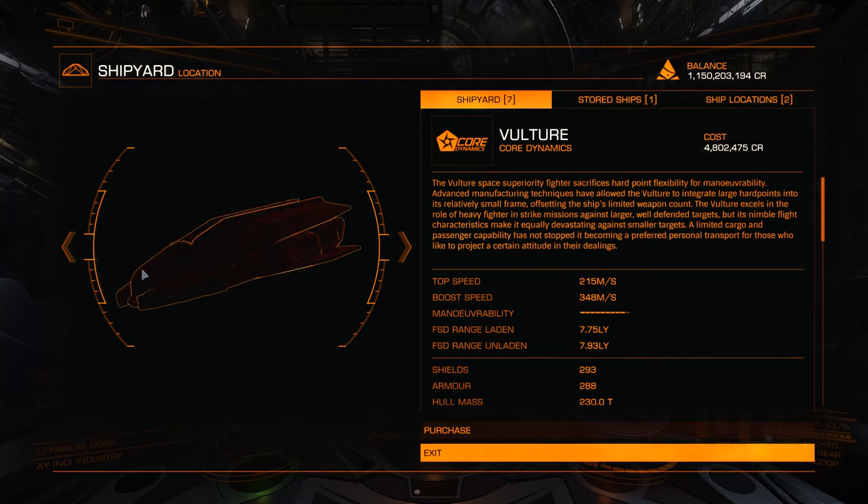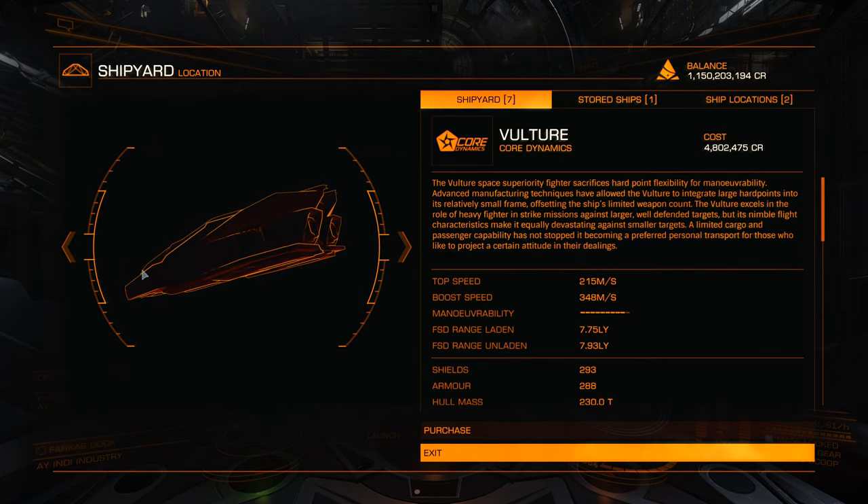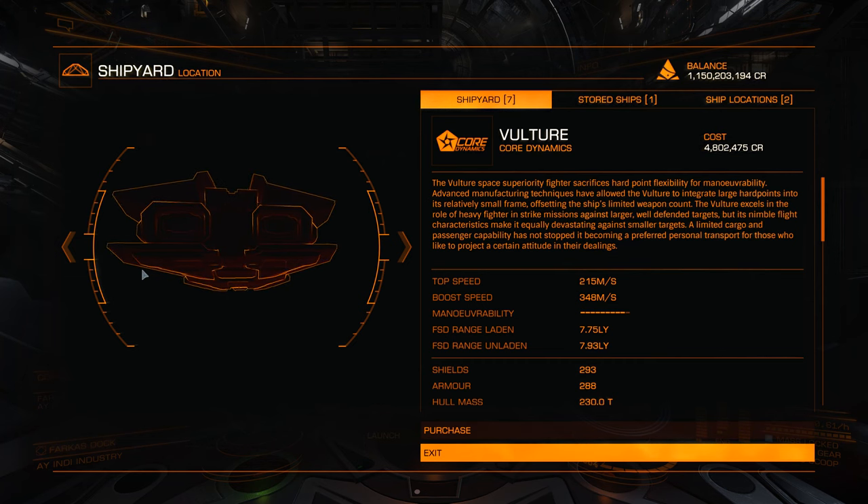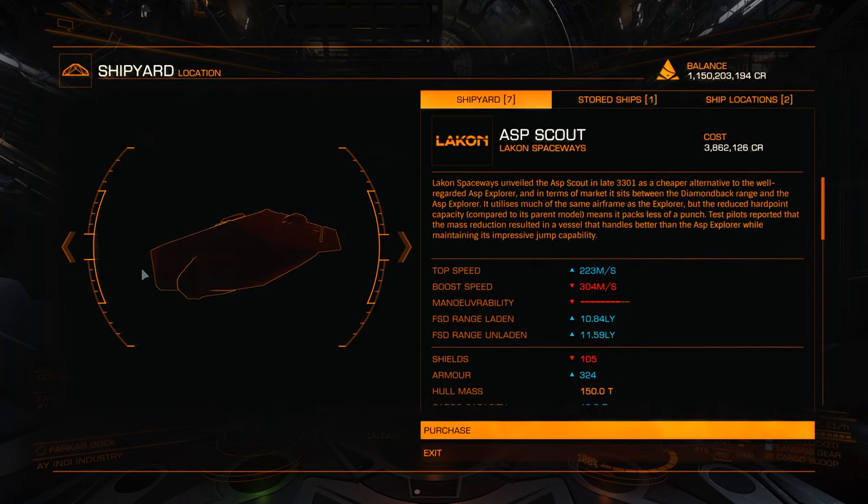In this video we'll have a look at the Vulture. The Vulture was added in version 1.2 and was primarily added as a fighter ship. I wouldn't specifically recommend it for trading or exploration, but I'll get into that in a minute.